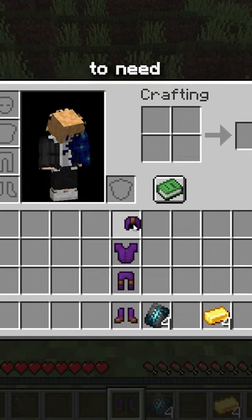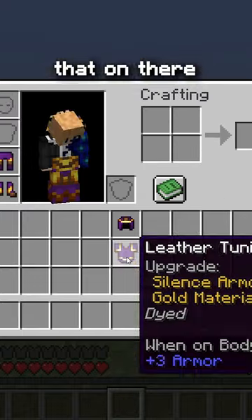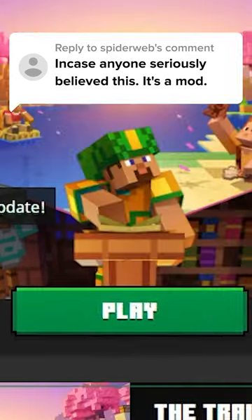Someone make Thanos armor and tag me. Of course — you're gonna need a purple leather dyed armor, and then you're just gonna take some gold, slap that on there, and boom. You got yourself Thanos armor. In case anyone seriously believed this, it's a mod.